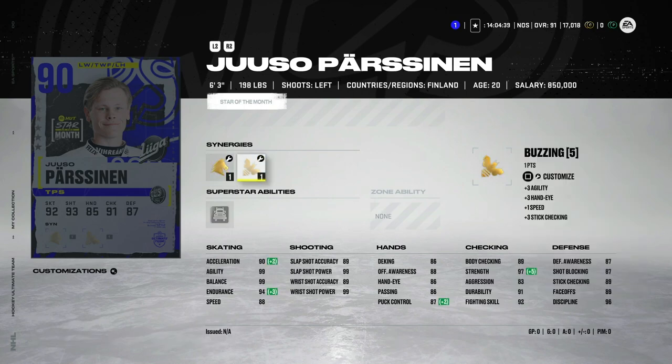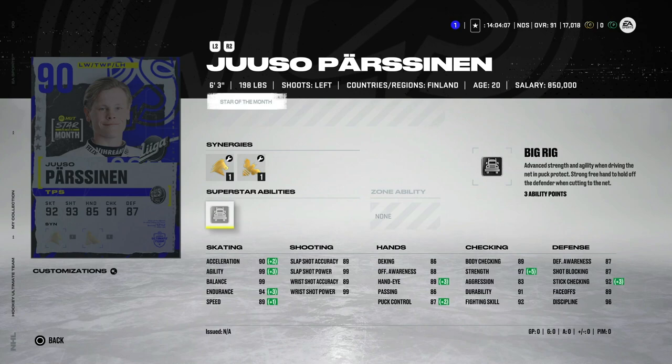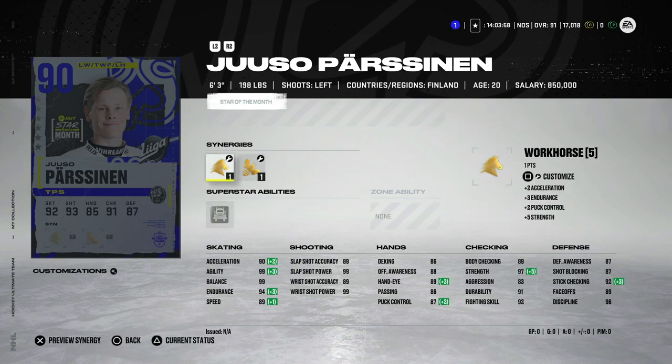Then we've got the 90 overall Yuso Pesonen, left winger, six-foot-three, with Buzzing and Workhorse — 89 speed, 90 acceleration, 99 agility, 99 balance. Some of these stars of the month cards, because European players start out low in overall, have their attributes jacked way up early in the year. That's why you see a 90 overall with 99 slap shot power, 99 agility, high endurance. With Big Rig at six-foot-three and 99 agility, he'll make cuts really nicely. If you activate both synergies, this could be a really nice card.